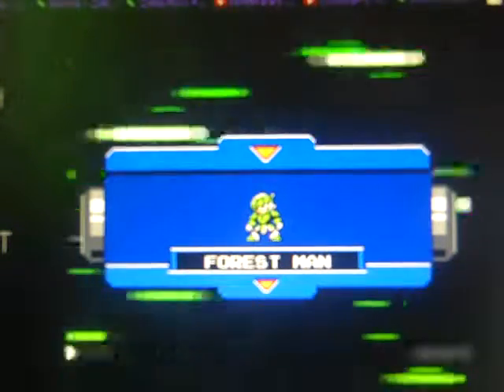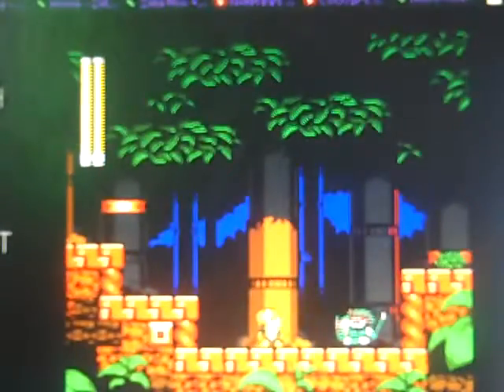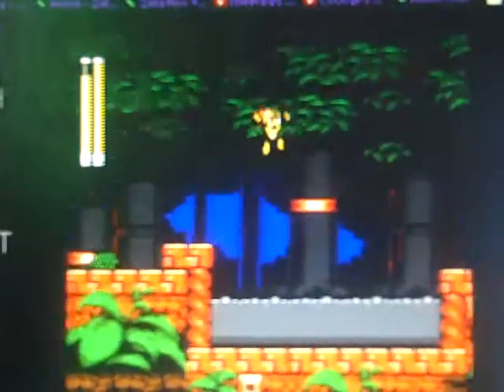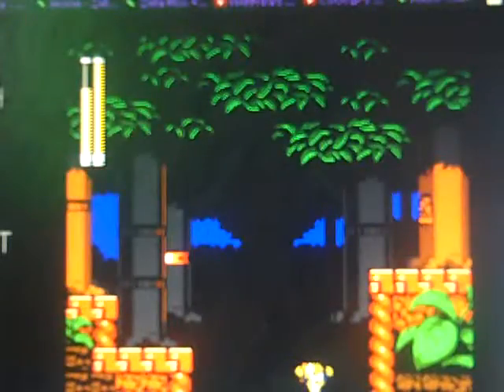So let's fight that little leafy hippy bastard. Let me just show off the Lightning Flash, because it's pretty much the most useful weapon in the game. It's basically the Mega Buster, except it's more powerful and it kills half the enemies in the game way faster, so it's very useful. And it penetrates shields, making it infinitely more useful against some enemies.